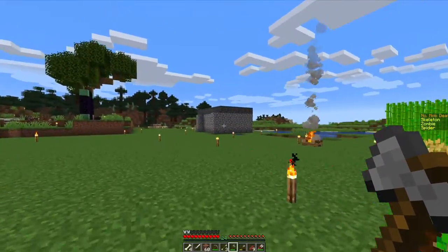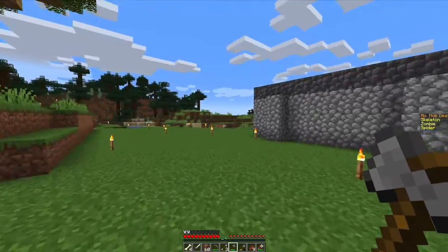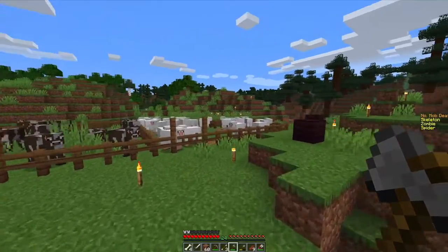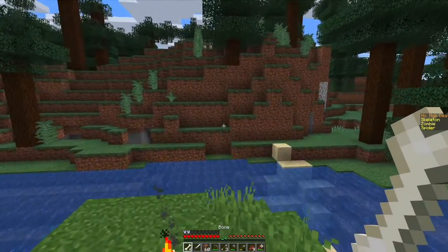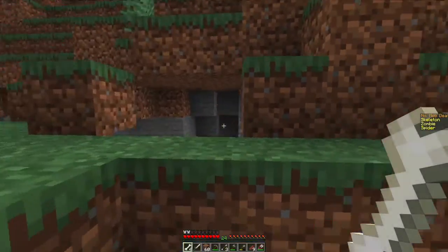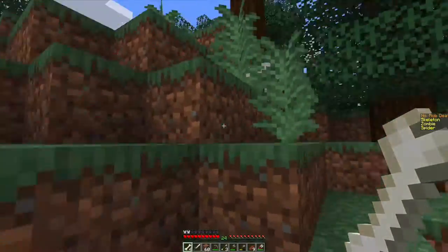There's a campfire from when we first started. That's essentially a rundown of our entire base here. Personally, I want to start working on a spider farm to get some spiders. Oh, it looks like we got another wolf over here — I have bones on me, let's see if I can tame another wolf. Every time I see a wolf I have to tame it because I just want to have like an entire wolf sanctuary or something.